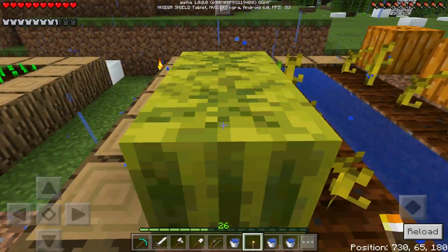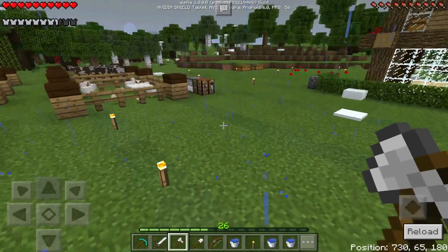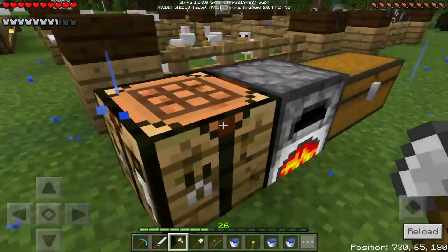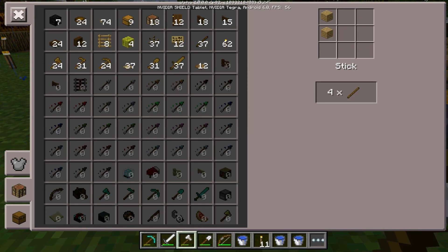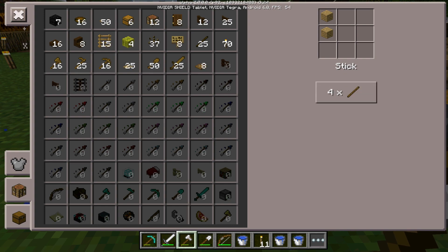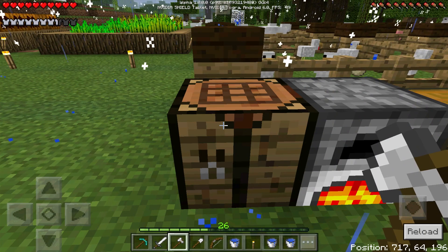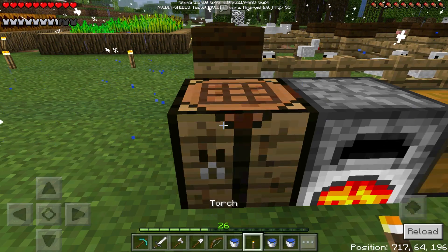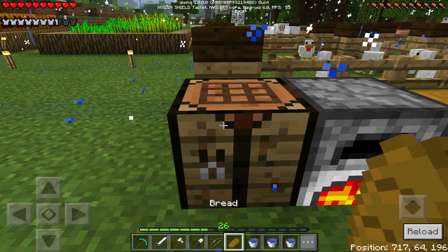Let's grab some more watermelon. The XP farm isn't that far away — just a little bit of a distance. I need to make myself a bunch of sticks because we're going to need ladders. This XP farm is going to be slightly different from what I would normally do. Let me switch my food out very briefly for now.